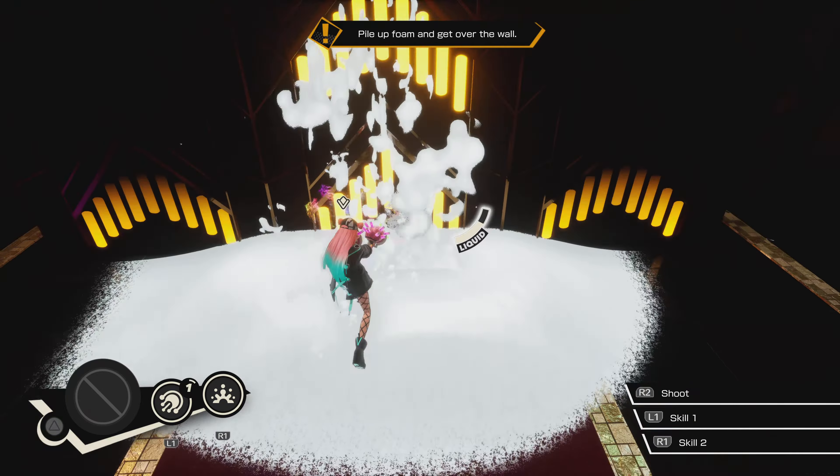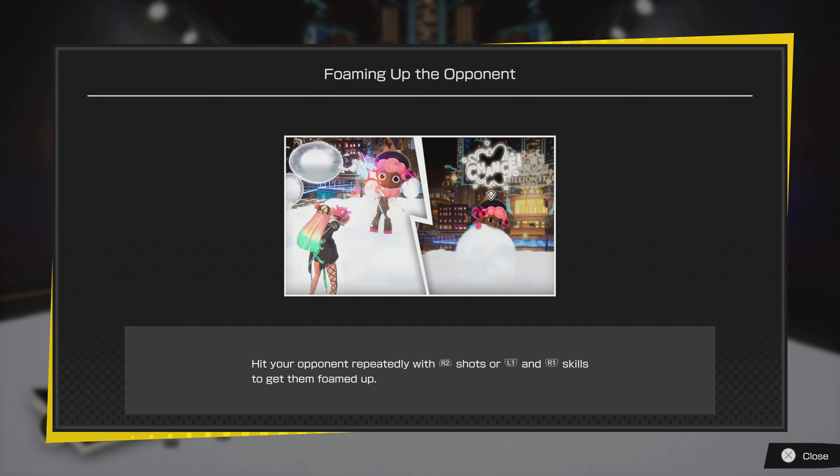This looks way too high — even with your exceptional jumping skills. But don't you worry, it's times like these we pile up the foam. Use your shots and your skill to pile up a mountain of foam. With a bubbly attitude, there ain't no wall a foam star can't climb.